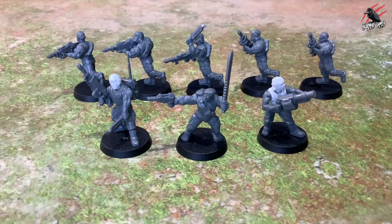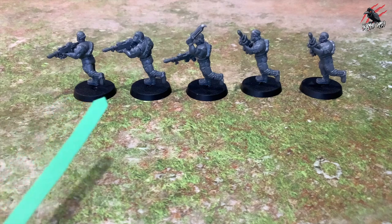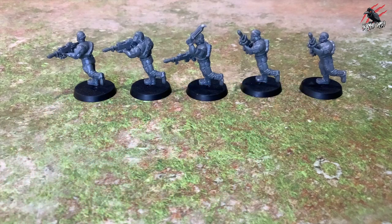Here's my second squad — these are the assault squad so they're going to be running into battle. I've got the grenade launcher, the vox caster and then the sergeant in the middle with the fang — that'll be a power sword — and then he's got the pistol. At the back we've got five other models as regular infantry and I've used the running legs to represent them moving fast into battle.